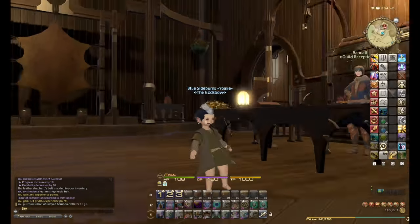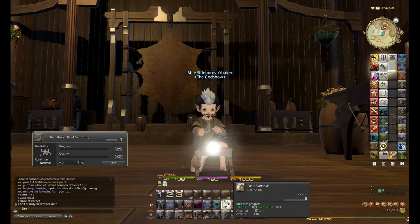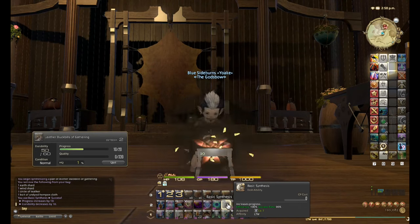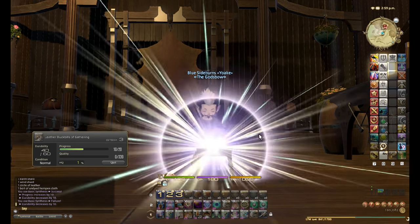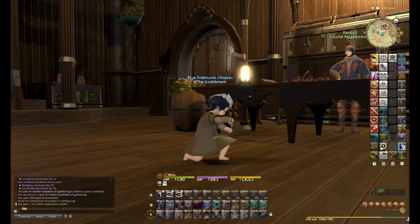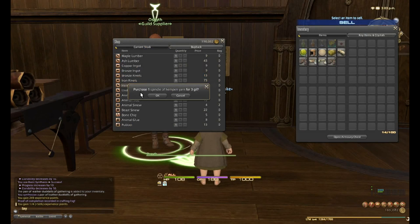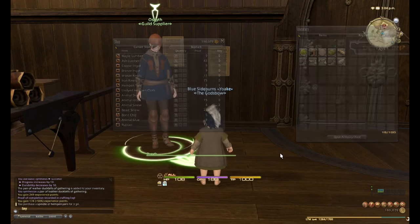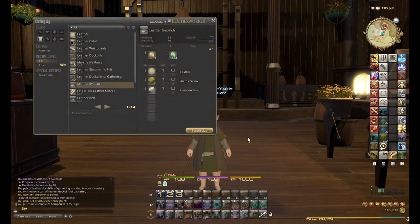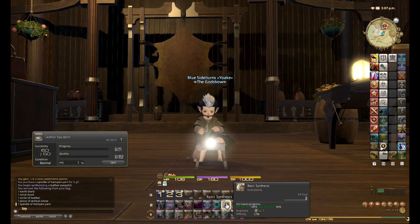I just wanted to show you why you should do one of each — it's incredibly cheap to do and the experience just flies by. I also copied my user interface from Mithri which is why I've got all these abilities that I can't use yet. For the first 10 levels pretty much all the materials needed are right here at the guild and the costs are so low.